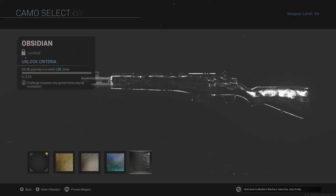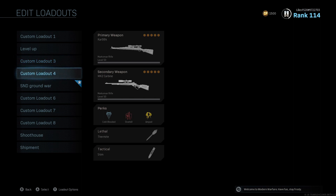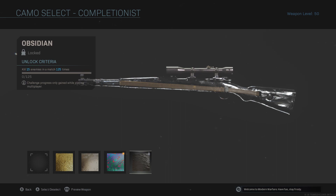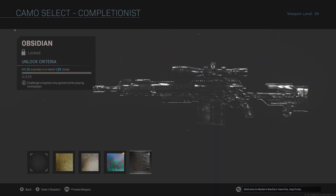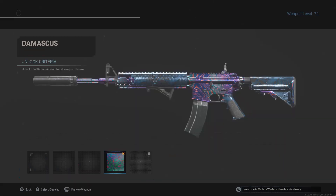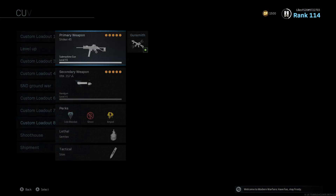To unlock Obsidian, you need to get 15 kills in a match a certain number of times depending on the weapon class. Pistols are 100 times, snipers are 125, marksman rifles are 125, SMGs are 150, and ARs are 200.